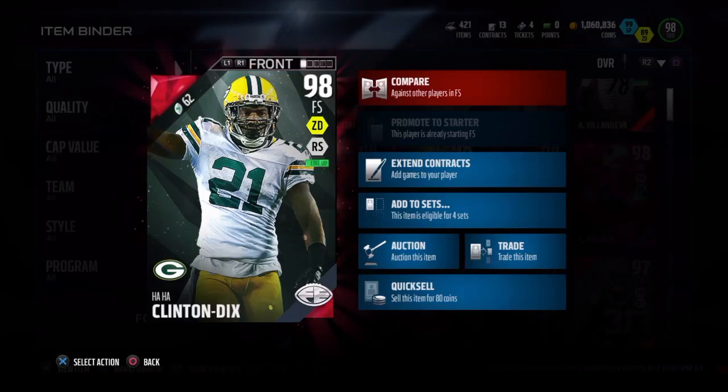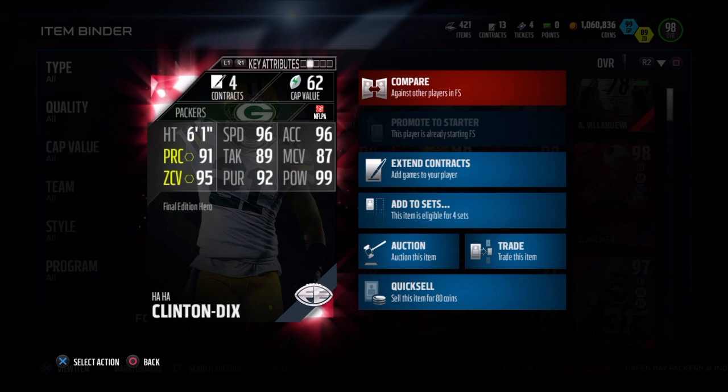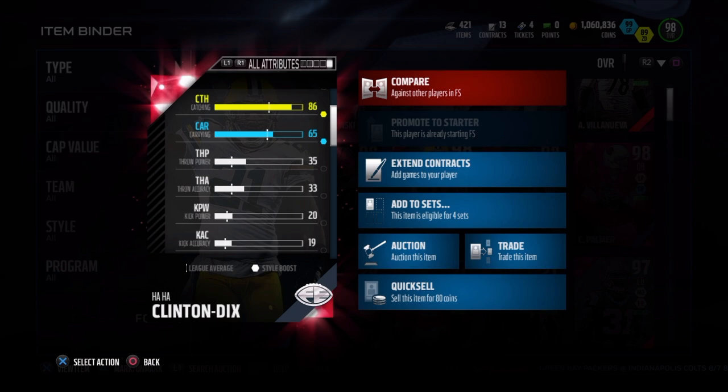What's up guys, today we got Final Edition Clinton Portis, 98 overall, dual style zone defense run stuff. He's 6'1" with 96 speed, 96 acceleration, 87 man coverage, 99 hit power, 92 pursuit, 89 tackle, 91 play recognition, and 95 zone. He also has a very nice 86 catch and 91 jump.